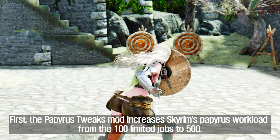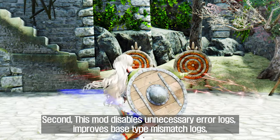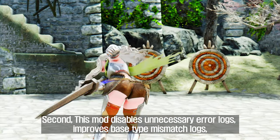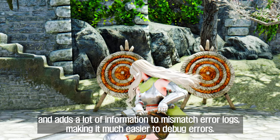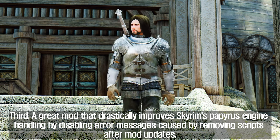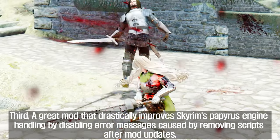Papyrus Tweaks NG improves the way Skyrim's Papyrus engine processes scripts in several ways. First, it increases Skyrim's Papyrus workload from the 100 limited jobs to 500. Second, this mod disables unnecessary error logs, improves base type mismatch logs, and adds a lot of information to mismatch error logs, making it much easier to debug errors. Third, it drastically improves Skyrim's Papyrus engine handling by disabling error messages caused by removing scripts after mod updates.